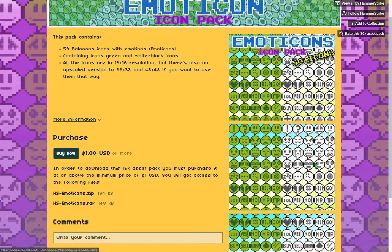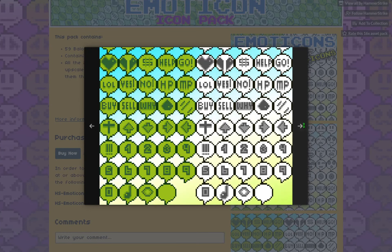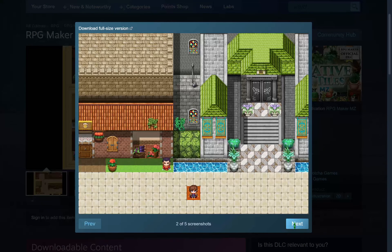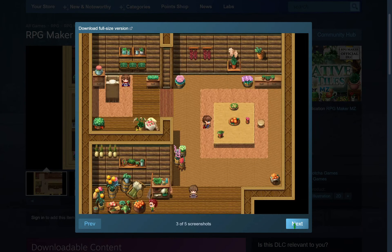A pack of balloon emotes by Hammer Strike. A tileset pack of decorative plants by Hato and Gotcha Gotcha Games.